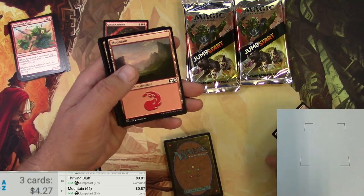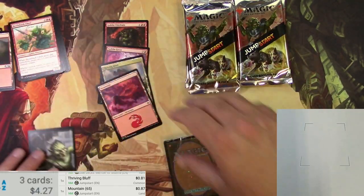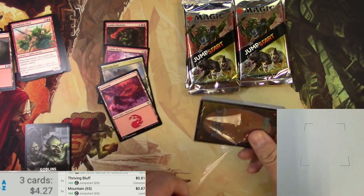The Goblin Mountain ends up being about the same — 87 cents — and then some regular old Mountains to go with it. Now for the Wizards pack, I'm not sure what kind of wizards are in here.